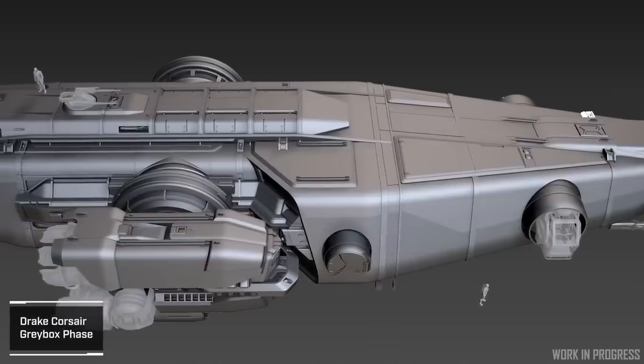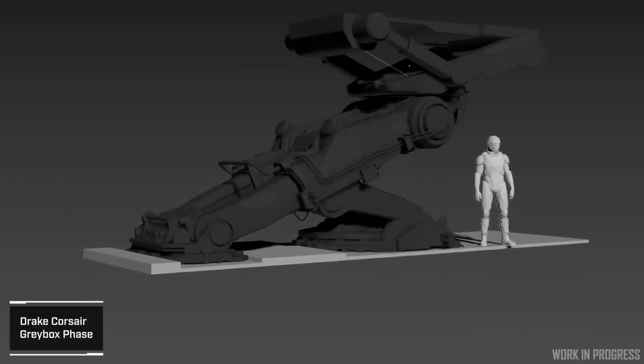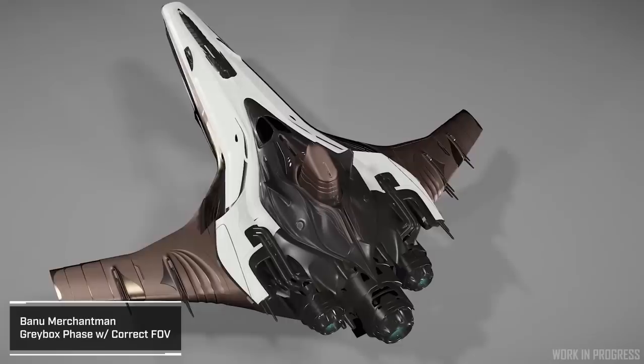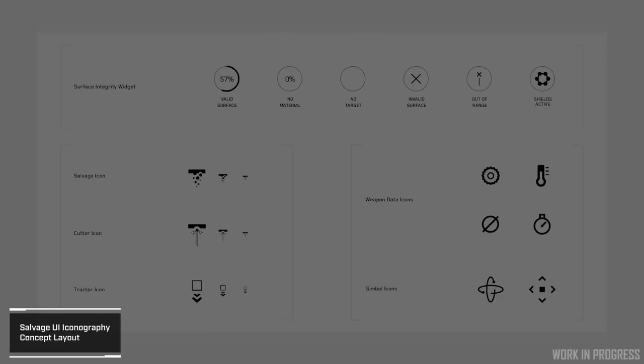This week we got both an ISC and an SCL, with the ISC being an all sprint report episode — specifically all spaceship sprint report because Ship Showdown is coming. They went over the Corsair first with an entire look at the exterior, interior, and landing gear in much more depth than we'll cover here. They also went over the Argo SRV with a similar look at the ship since it's also in the grey box phase. The Bane of Merchantman is really looking good because they finally showed us images that aren't distorted.